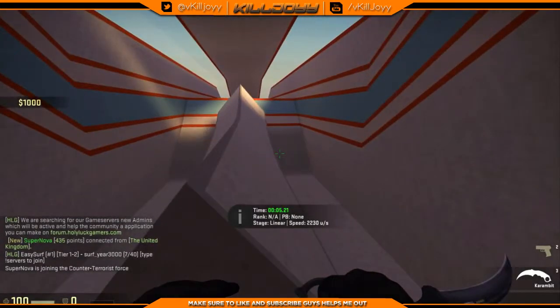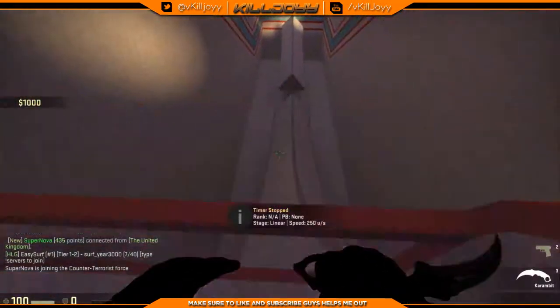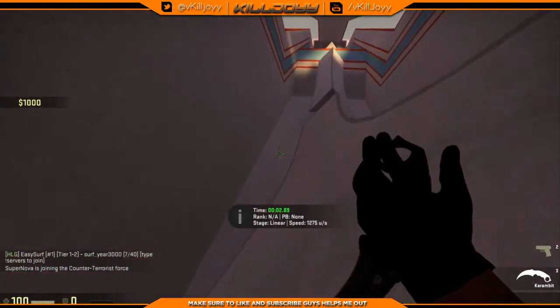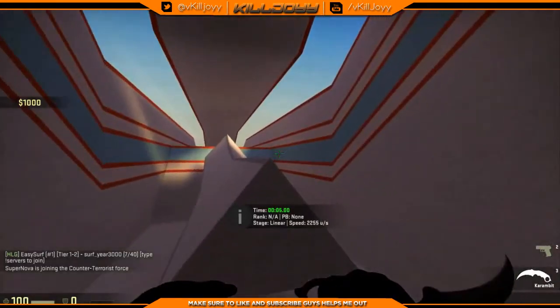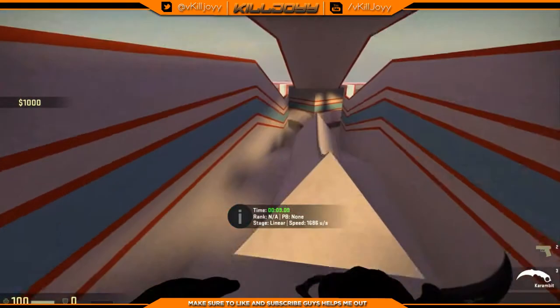What I'm gonna try and do is just sort of go on one side, then flick across to the other one and flick back like that, then go up there — try and get a little bit of speed.